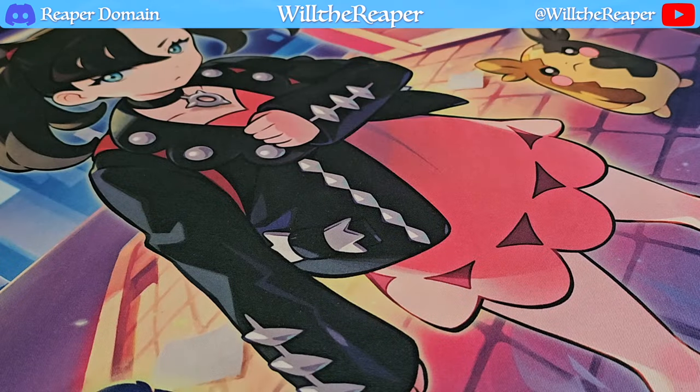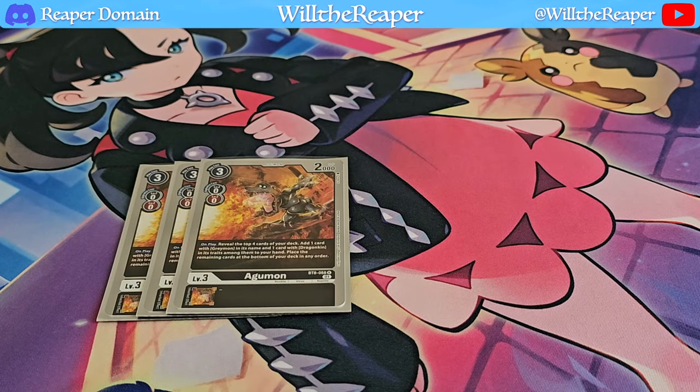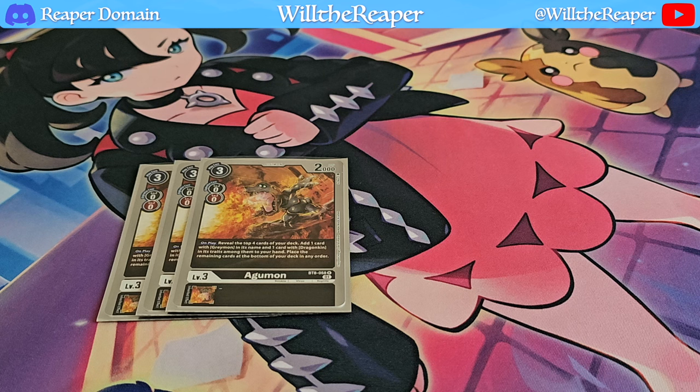Next up for Level 3s, we're playing 3 copies of Agamon. This one is mainly to search for your Dragonkin cards, because we do play a few Dragonkin-specific cards in the deck. Aside from that it doesn't really do anything else — it's just mainly there to search out our Dragonkins, and I felt this was the most appropriate card to supplement that.